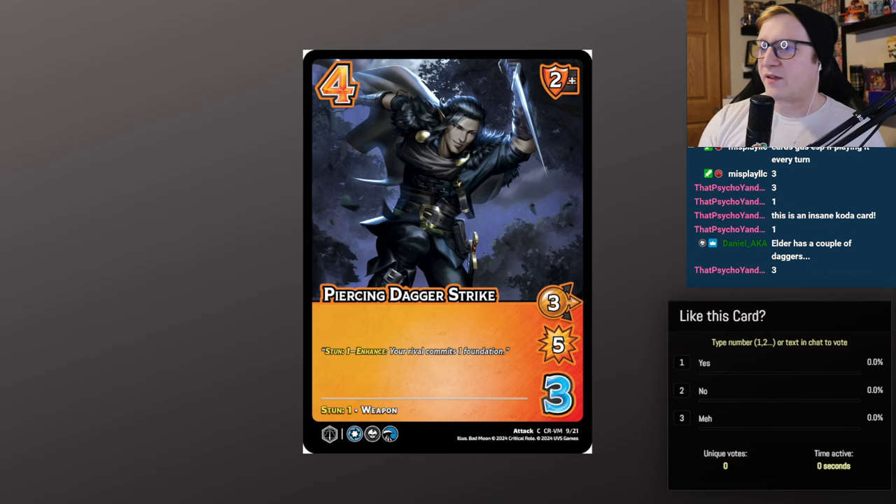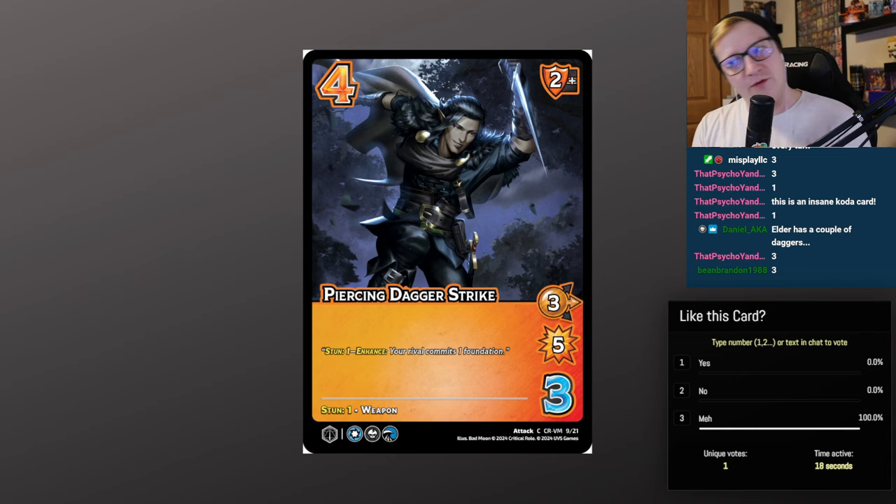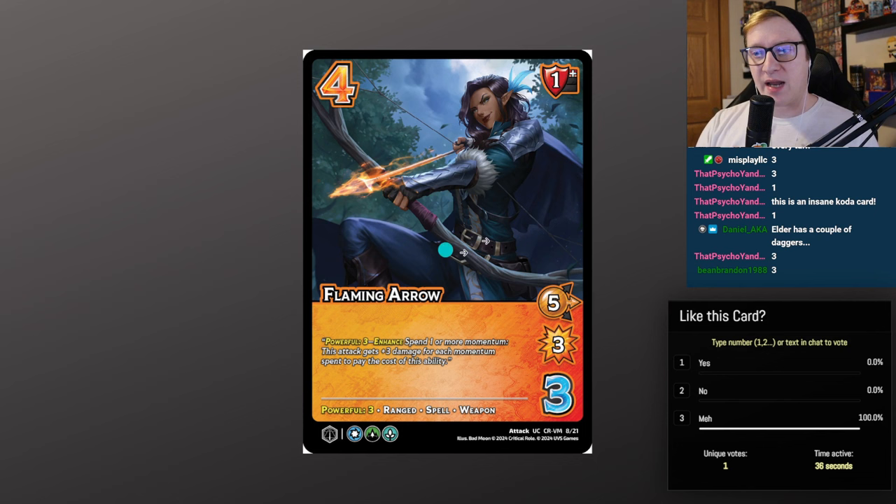Piercing Dagger Strike — 4/3, 2 mid block, 3 mid for 5 with Stun 1, which means they commit a foundation. Pretty good tactic to use with Dagger Flourish, but otherwise this card's not very good. If it's the first move you play it's a 6 mid for 5 with Stun 1, which is neat — but I don't think Vex is going to play this, and I don't think anybody else is either.